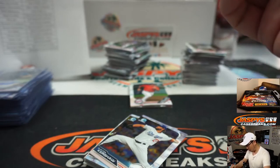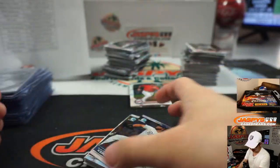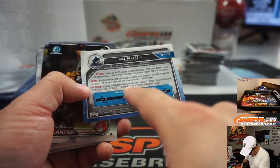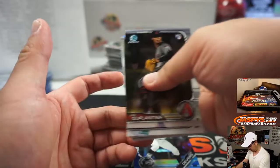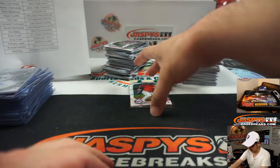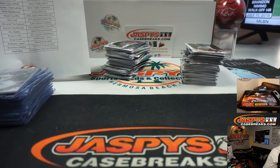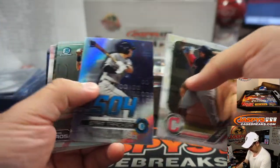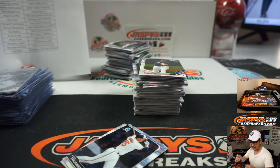There's Quentin Torres Costa for the Brew Crew — another Brewer for Yervin. There's Jose Devers — cousin of Rafael Devers. That goes to the fish, that'll go to John Samuelson. Two more boxes to go, ladies and gentlemen. We've got Brian Rocchio as our next autograph — that'll go to the Indians, Brandon Mathis.